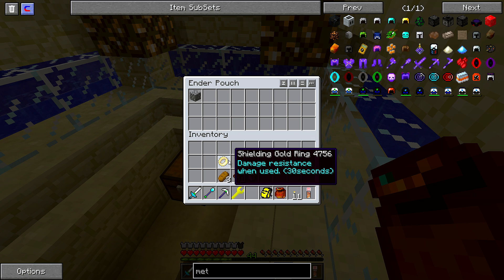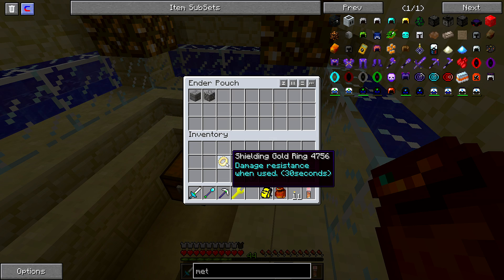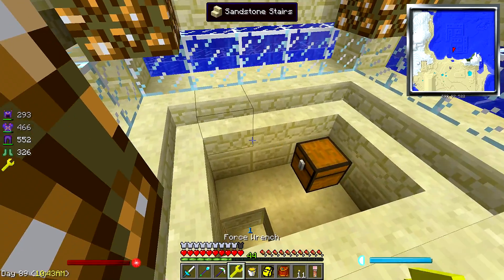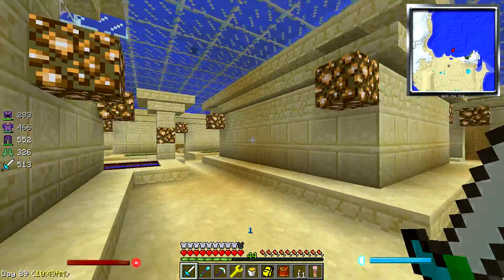This thing — damage resistance when used. I wonder if that means when put on your hot bar. That would be something good when we come across a crazy boss fight — that would be pretty cool.